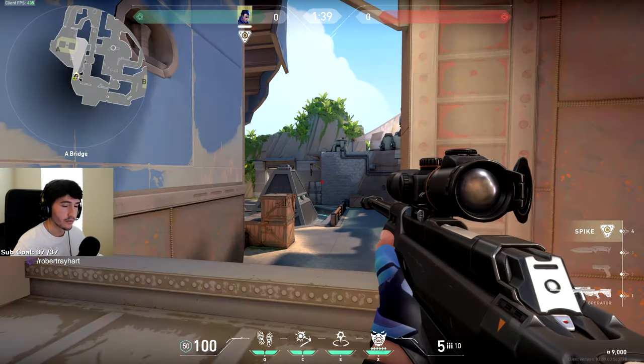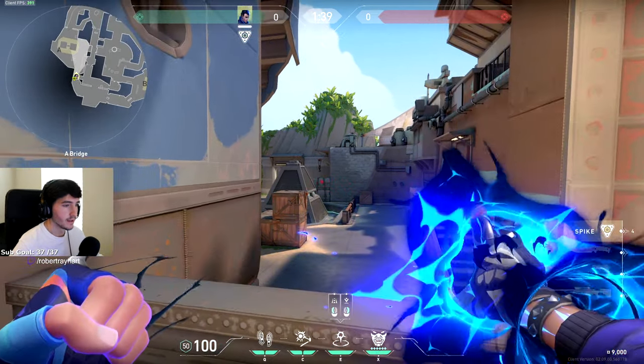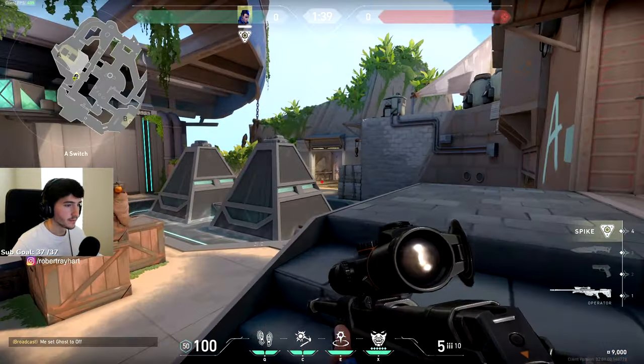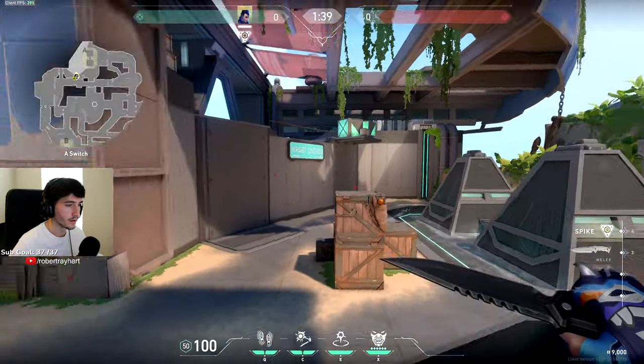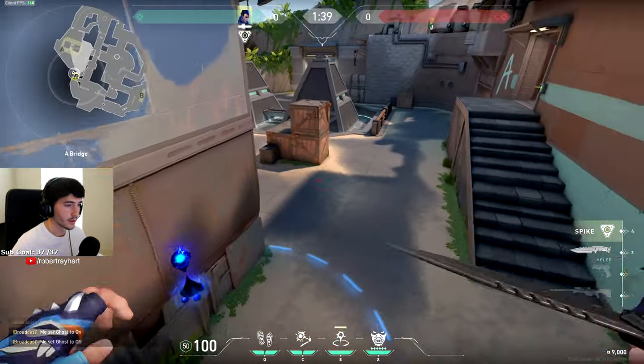Now for A site, the first one I like to do is if I'm playing bridge — you can also do this one from stairs over here. The main objective is to get your teleporter over into this corner right there. From bridge, you can just aim it at this wall anywhere and it'll go down pretty easily.